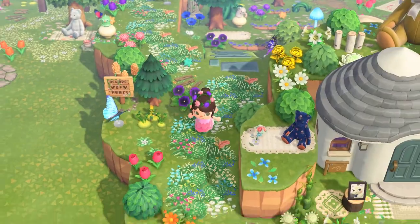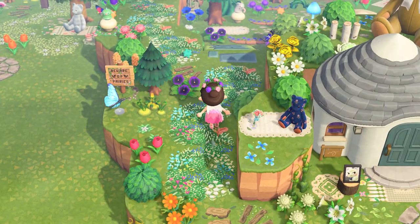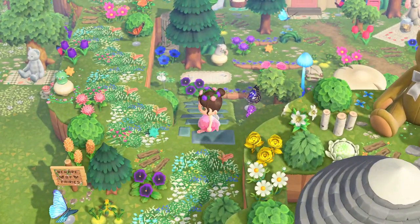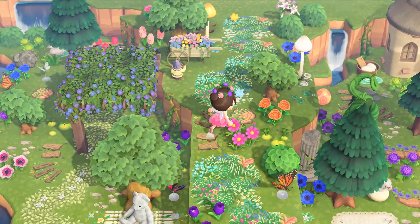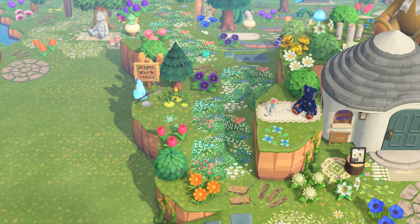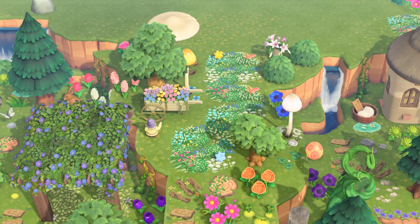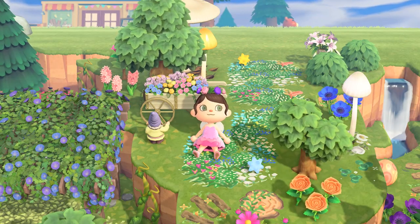Not me accidentally dropping 10 Libra star fragments! Let me show you how the pathway looks from the beginning. If you walk this way it will lead you to my house, and if you keep going to the left you'll have this lovely view of the forest. Here is how the entrance of the pathway looks — it looks like it's not moving but I promise it is. If you stare at the flowers, they're gently moving with the wind. I really love how the build came out. I hope this helps those having a hard time with narrow spaces on their island and motivates you to build something of your own.